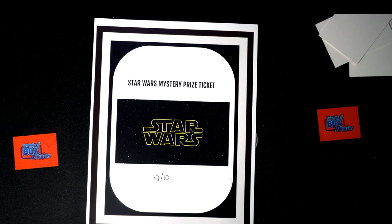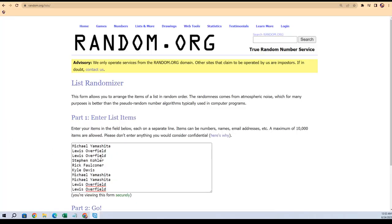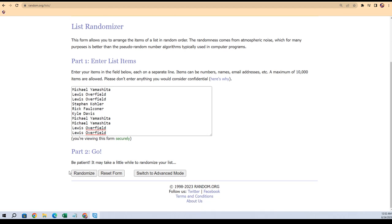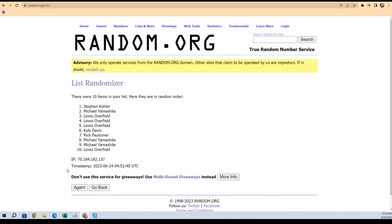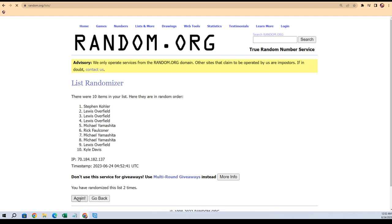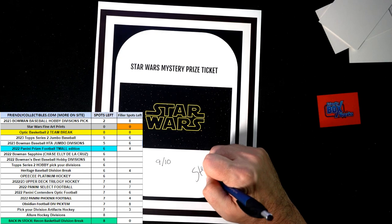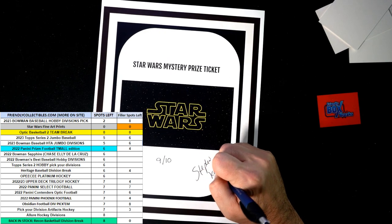Now this is going to be the random for Star Wars Mystery Prize number one. Here are the ten people — one through ten that are in it. We're going to go through seven times; the number one spot after seven gets this thing. One, two, three, four, five, six, and seven — Stephen K.! Stephen K., congrats to you after seven times through. So you're in on that one. Stephen K., okay, boom. Stephen K. and Troy Casey.